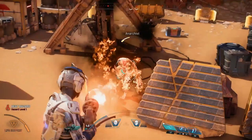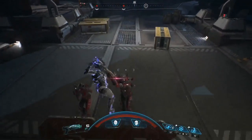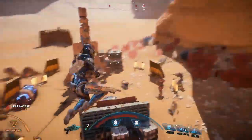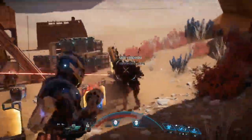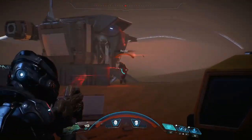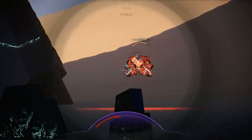You get a better idea of just how diverse the jump pack is. You can jump up and slam down on enemies, which I'll get into later. You can jump, hover, and fire. You can jump in the air and then dash to the side without landing. Combine all of this movement with all the potential abilities you have, and you get a ridiculously diverse combat system. At least, that's certainly the way it appears.